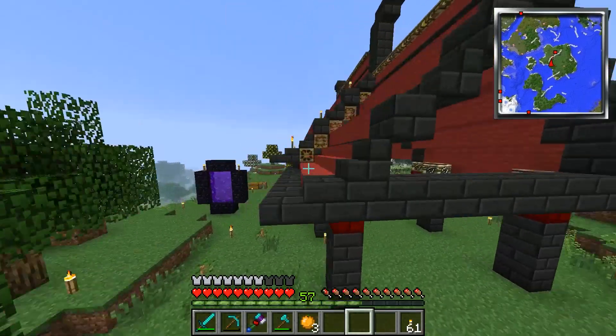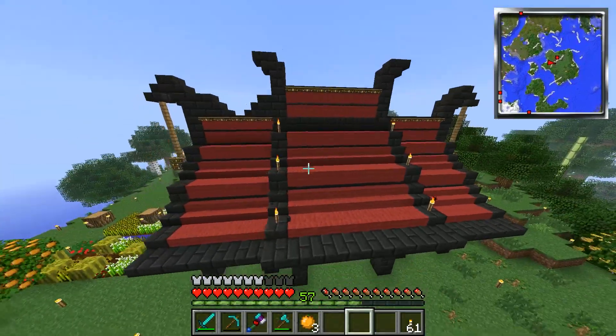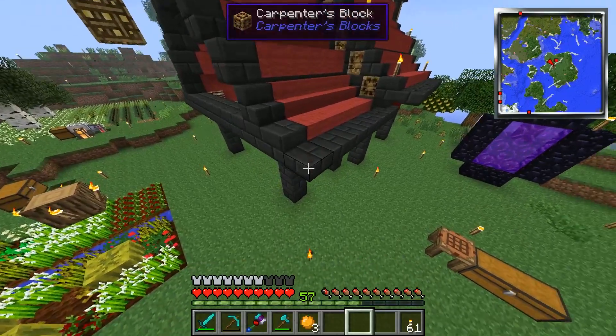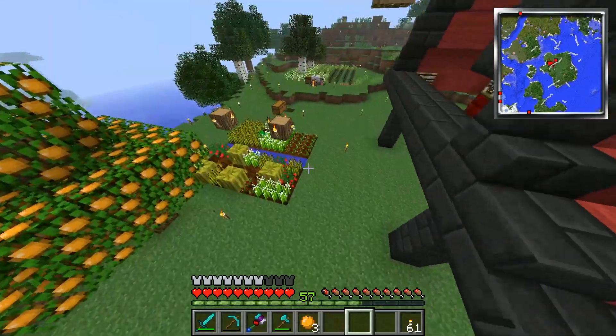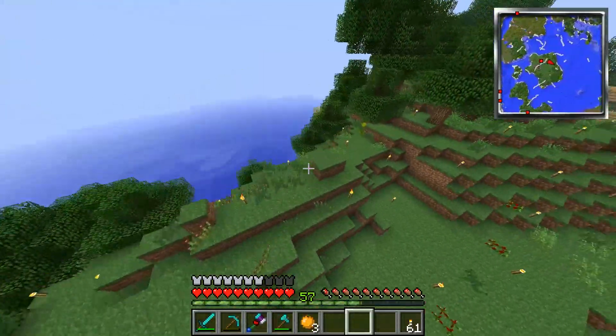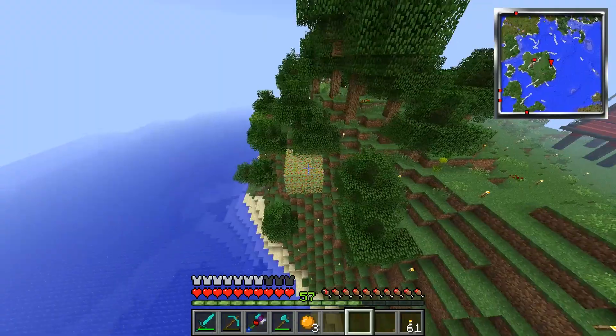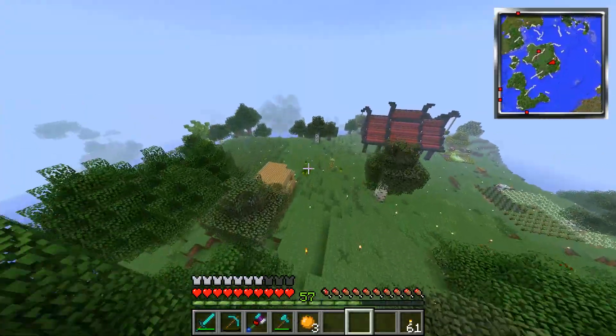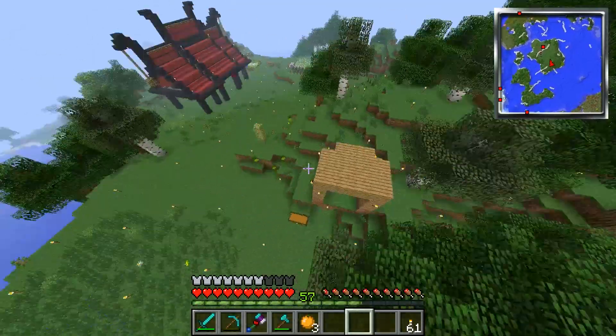I'm playing Attack of the B Team — these are all carpenter's blocks, most of them also made out of wool and a basalt block brick. I've got my tree farm going here and I have this entire island lit up like a Christmas tree. Four building blocks — see what I want to do.